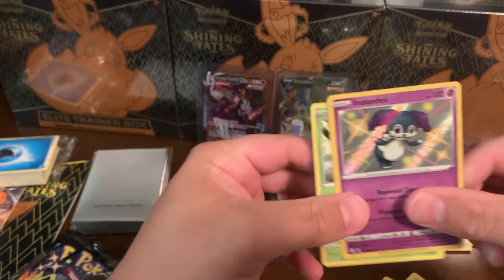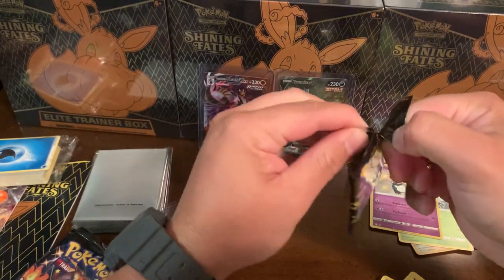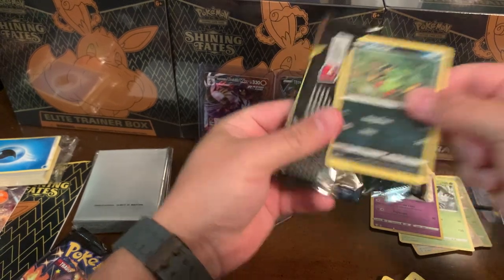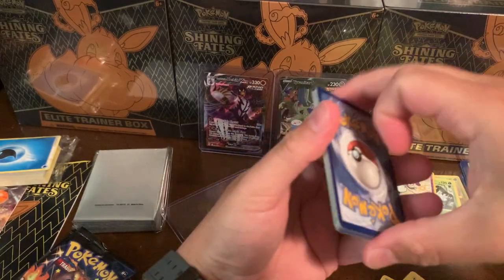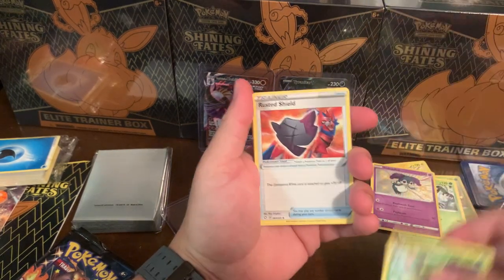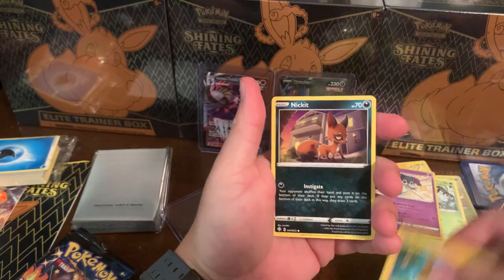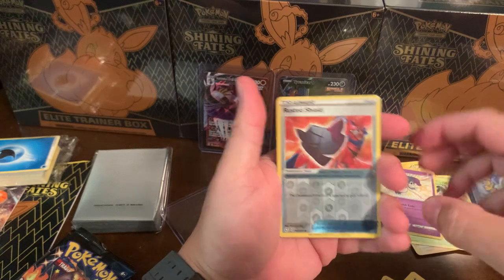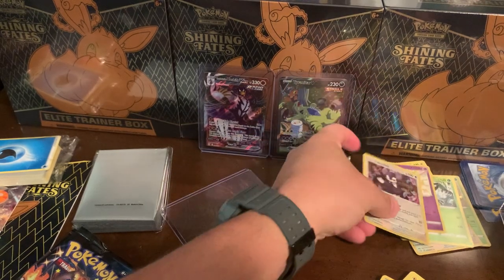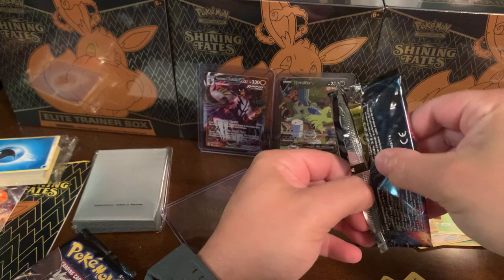Set these over here and keep going - we're going strong today. Pack six - Energy, Big Surprise, Thwacky, Rusted Shield, Rotom, Spinarak, Rowlet, Morpeko, Nickit, Eevee, a Reverse Rusted Shield, and another Holo Ndidi. We pulled a bunch of Ndidis - a couple holos. She is thick in this box, no big deal - we appreciate her.